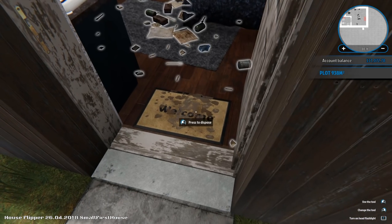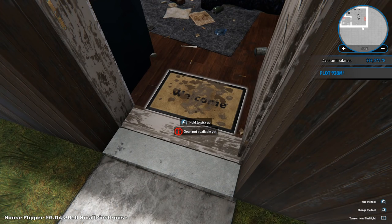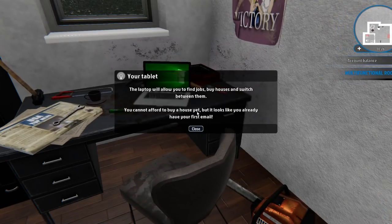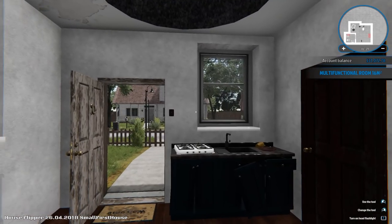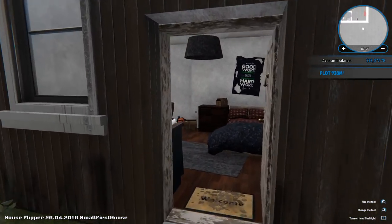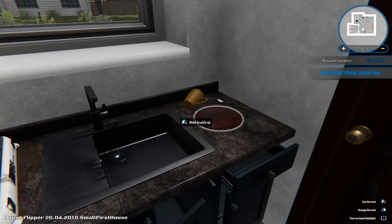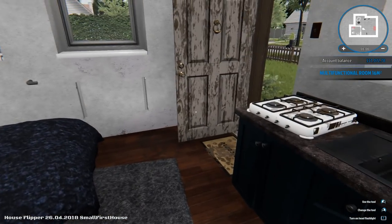Clean not available yet, so I guess we can't clean the welcome mat yet. Why is there a chainsaw? That is a recipe for murder. We have a chainsaw by our tablet, and a sledgehammer over here as well. The laptop will allow you to find jobs, buy houses, and switch between them. This is definitely a much smaller house than the last one — like a college dorm room, almost. 'Work means victory.' Wow, that is a weird poster. I really don't even want to touch anything. I feel like I'm going to get lockjaw or something.